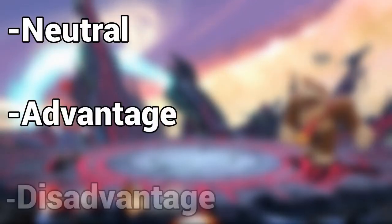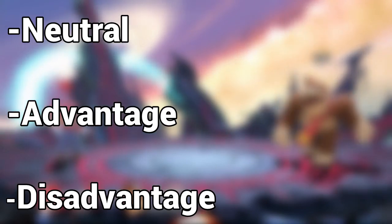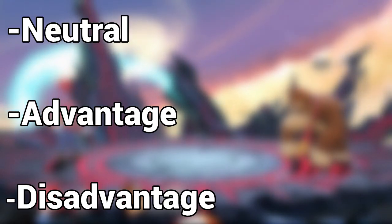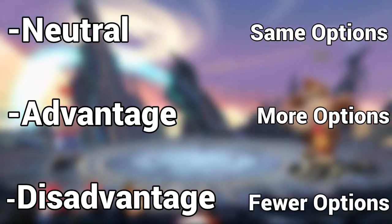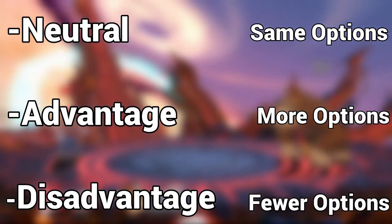These phases are neutral, advantage, and disadvantage. The simplest way to understand them is by a player's quantity of options or possible actions in the moment. In neutral, neither player has more options than the other, and in disadvantage and advantage, one player has more options than the other — the player with more options is in advantage, while the player with fewer options is in disadvantage.